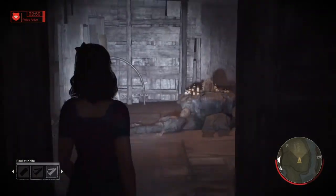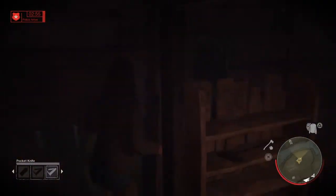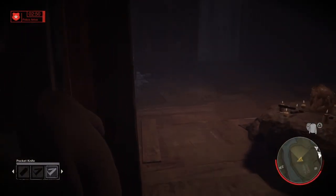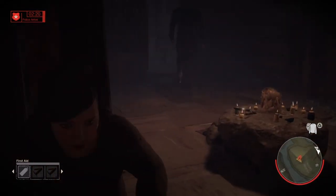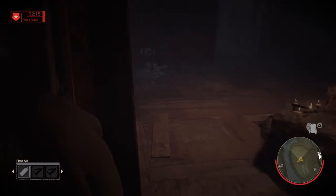The second hiding spot in this build is the bookshelf. When you first walk in to grab the sweater, there's a bookshelf — you can literally hide right there and Jason will not see you. I've displayed this hiding spot in many of my videos before. Jason cannot see you. The only thing is, don't panic. As you can see in the clip, I did freak out, but Jason cannot see you.